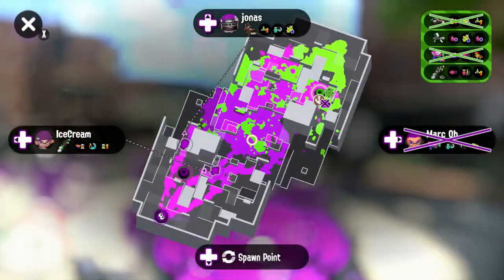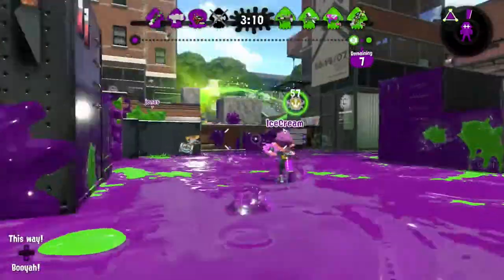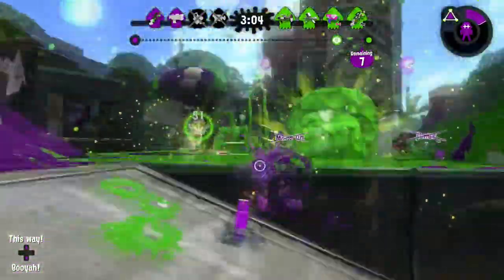I don't know what our team's doing — let's see. We can super jump here because they're going to be quite far out of combat, so it shouldn't put us in immediate danger. It looks like they do have the Rainmaker now, which obviously we expected, so we've just got to hold on to it.